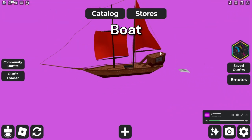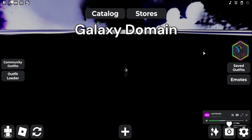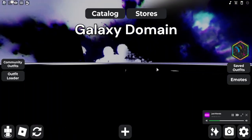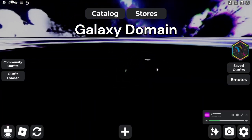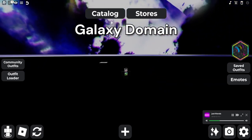This one's just a literal boat that you can wear. I'm not sure how to get this one either. This one's called Galaxy Domain — as far as I know, I think you pay 10,000 Robux and you can put it on sale for yourself. It's actually quite crazy. I think this is probably the best one out of them all.